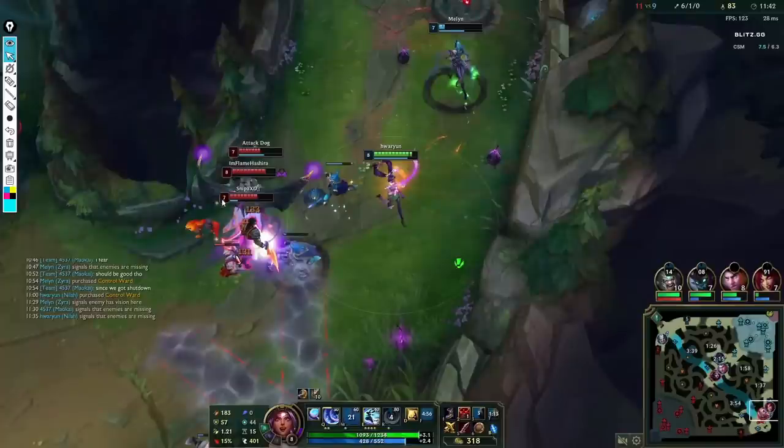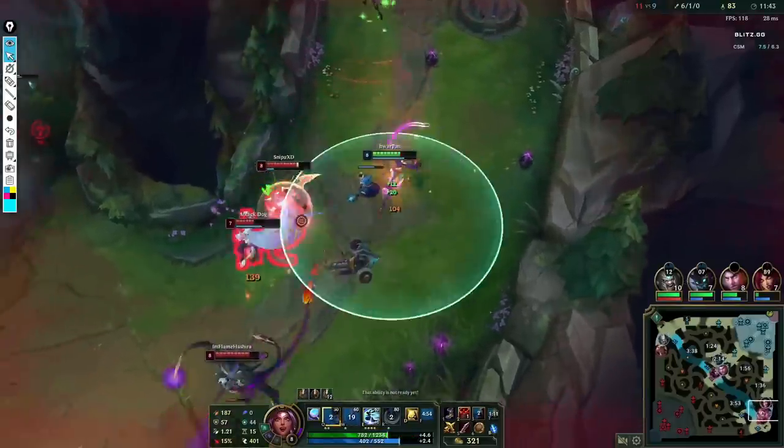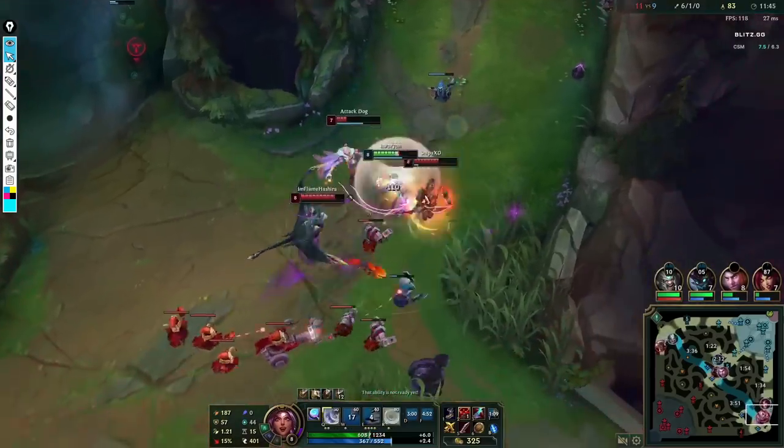Right here the enemy are all knocked up — basically just free-hitting them. When they are all coming down from the Zyra ult, I walk away a little bit. Now my ultimate is coming up, I go in, I Barrier to make sure I don't get one-shot, and then we turn to fight.